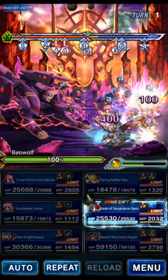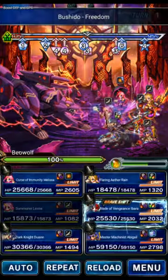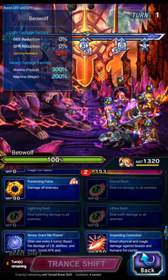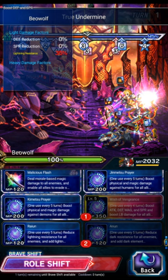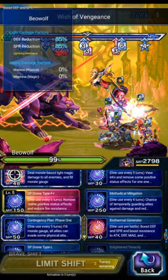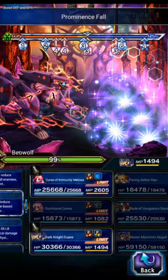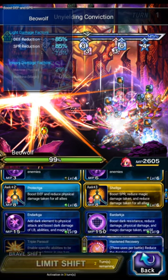First thing we're going to do is dispel the boss with Lena. We're going to use Bushido Freedom and just dispel those preemptive buffs the boss puts up — do that as the first action. Then Flaring Rain is going to do True Undermine, Prominence Fall, and his killer buff. Ibarra is going to do Wish of Vengeance, Anoon, and the demon killer buff. Abigail is going to do Cover, Contingency, and then Methodical Mitigation for the 90% turn 1 mitigation. Duane will fire imbue, Blood Shield, and then just hit the boss. And Melissa will do Chronic Flow, Parasol for mitigation, and Shelga.